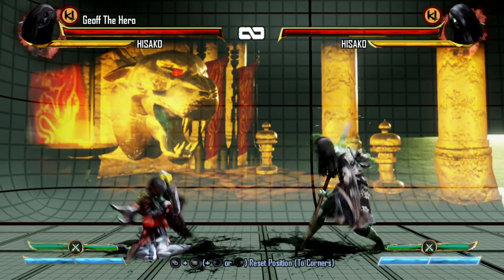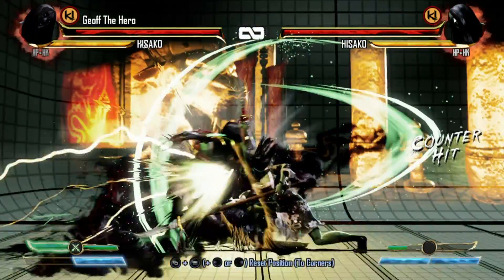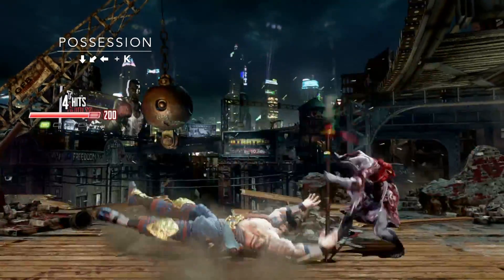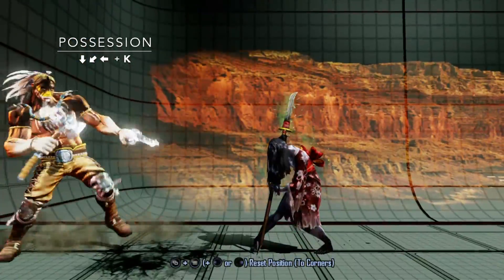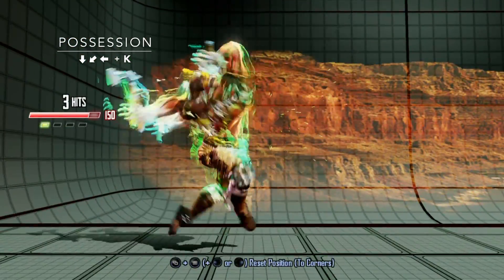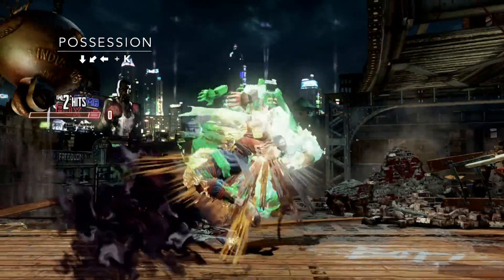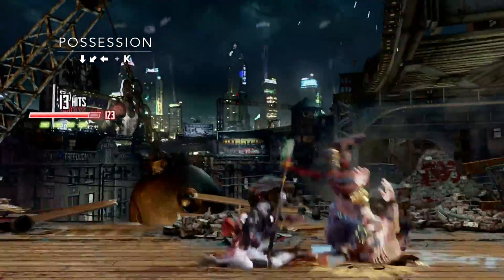If you feel like a real anime warrior, you can use half your Wrath meter to counter anything, including Shadow counters. Possession sucks opponents in from air and ground. If it connects while the opponent is grounded, she makes him go on a bad trip. Shadow Possession opens a black hole and sucks hard from full screen. Using Possession as an ender deals the most damage.